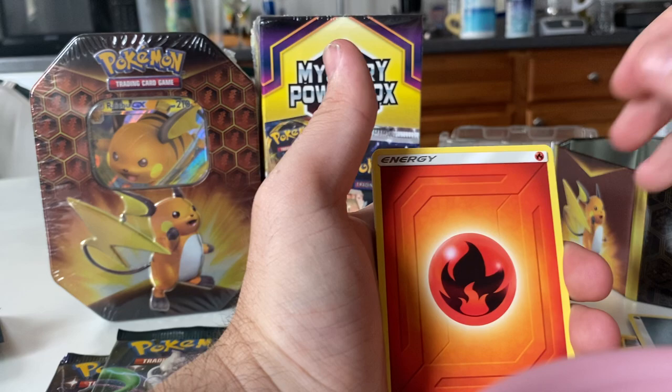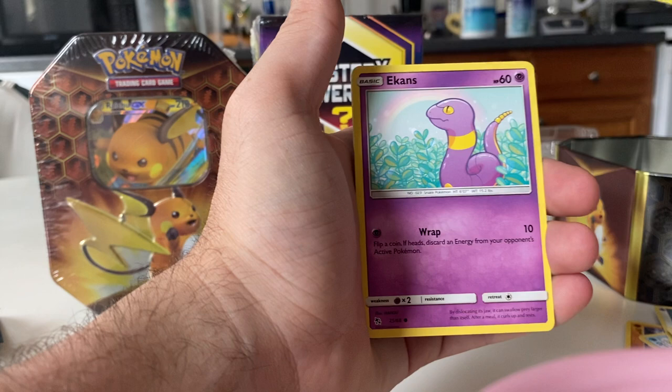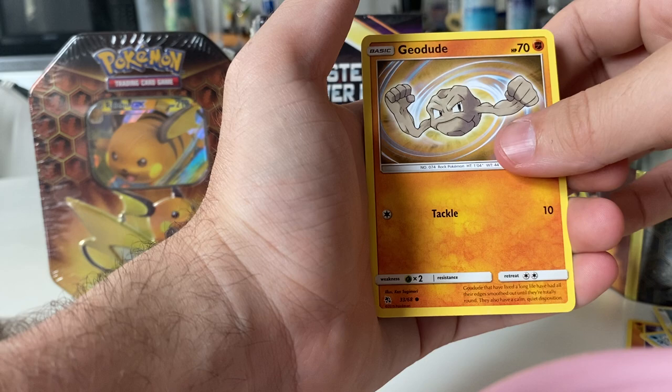We are gonna start off with Energy, Lieutenant Surge's Strategy, Magmar blowing some flames, Misty's Cerulean Gym, Magic Carp, a different Ekans art — that's kind of cool. I didn't know there were multiple arts for cards in this set. Geodude. That's a cool Pikachu card.